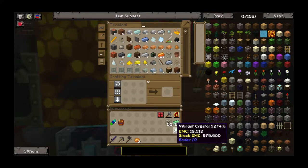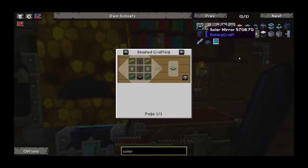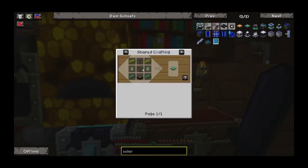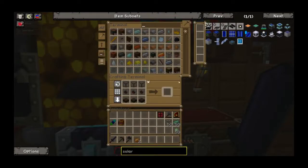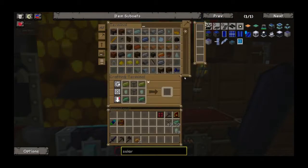It's 6.25, so I need a stack and — what's 25% of 64? Charlie, that's a quarter of 64. That's 16. I need 6 stacks and 16 nuggets to make the 50 vibrant crystals. I have 50 pulsating iron — check and check. I need just 25 daylight sensors, which require nether quartz and glass. Actually, it doesn't require redstone at all.